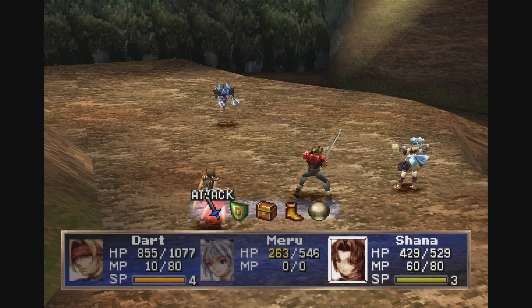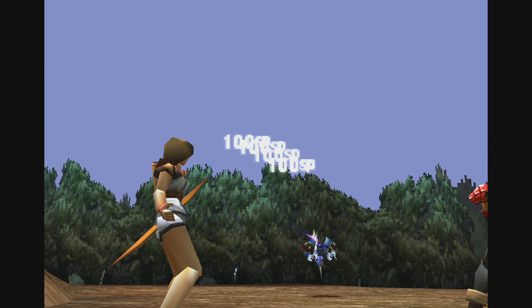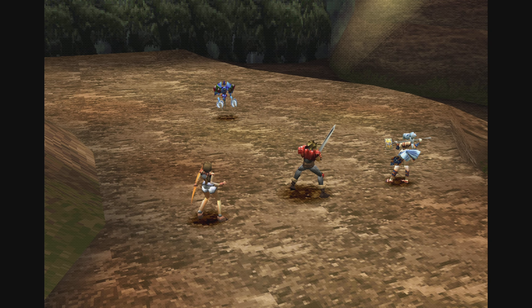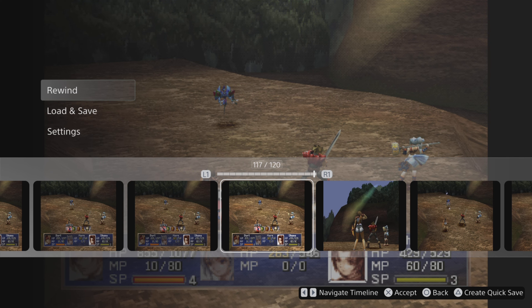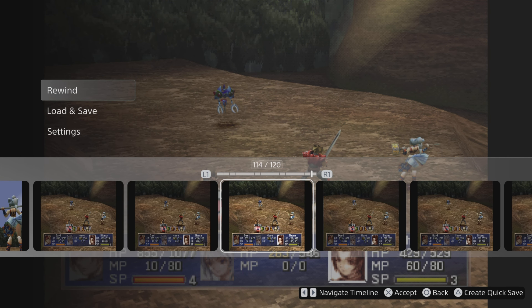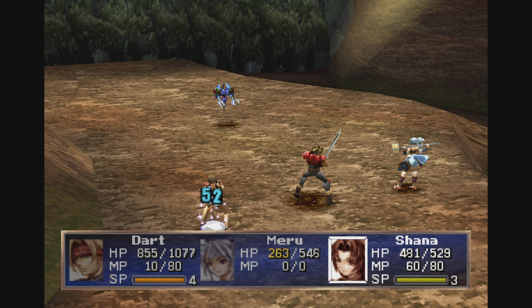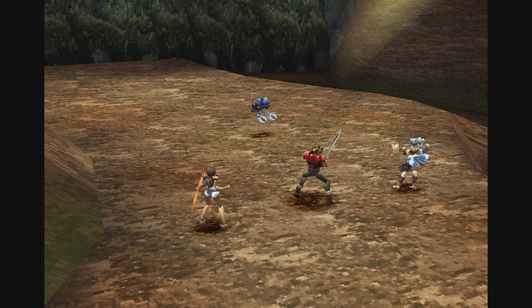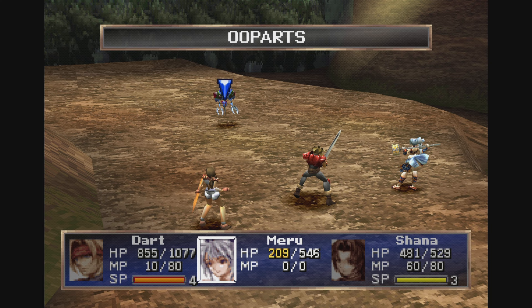Since I'm using Shanna and Meru, they're my fastest people, so we're going to get this started. Obviously with this thing you're just going to do one damage to it. Now you're going to find yourself doing this quite a bit because sometimes this thing has a habit of instinct killing you relatively quick.